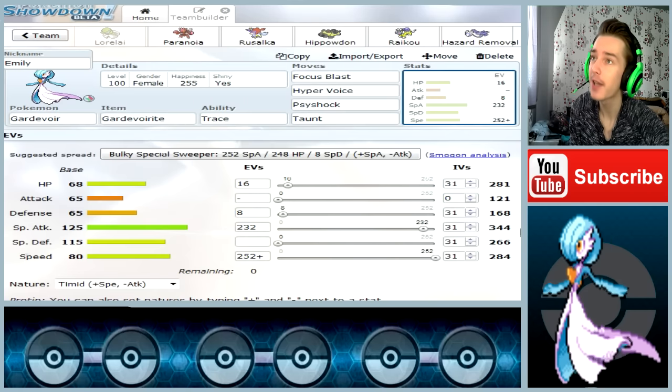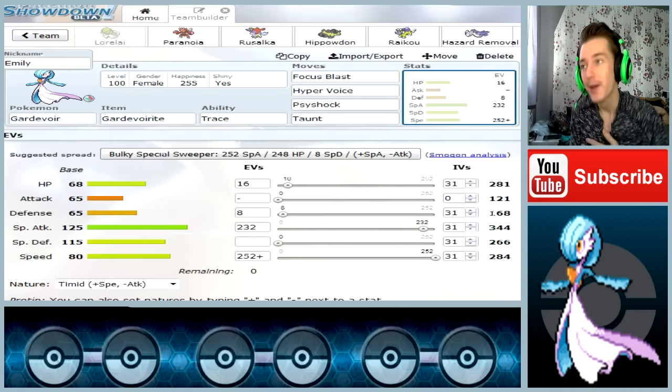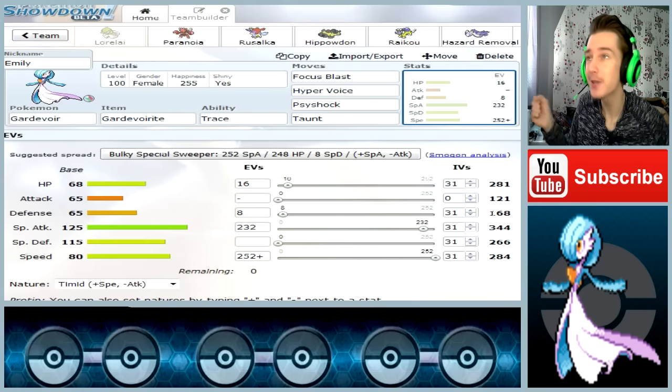I think I covered this set pretty well. I tried to keep it as short as possible, so sorry if I missed anything — I tried to explain everything as best as I could. Now to the important part: how can you get yourself Emily?